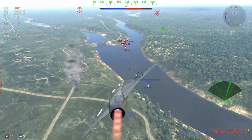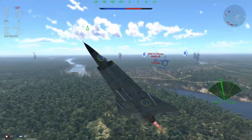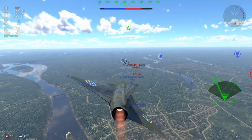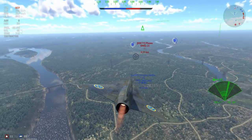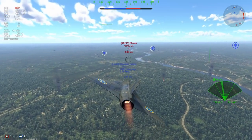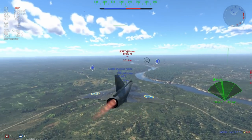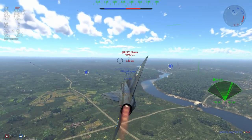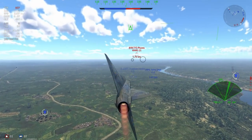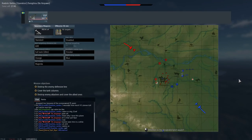I have seen that happen - it only happens very occasionally - but one of the things I'd like to see for air RB kill rewarding is if somebody crashes into the ground within five kilometers of you, the nearest person to that plane should get the kill. That would probably be a better system, because people have bailed in the past to deny kills. Until about a year and a half ago Gaijin didn't reward anyone with a kill for that sort of stuff, so that would be a really nice thing to add to the game.